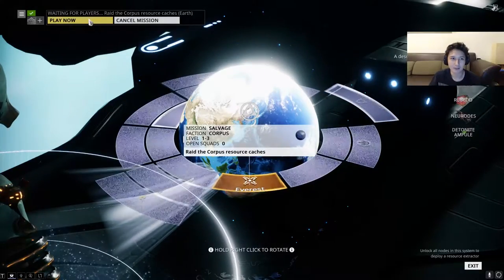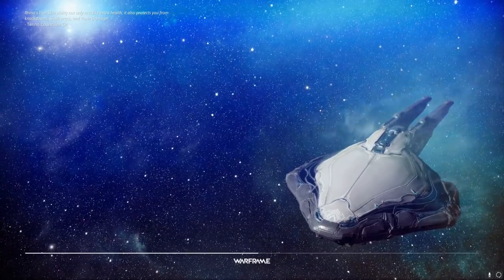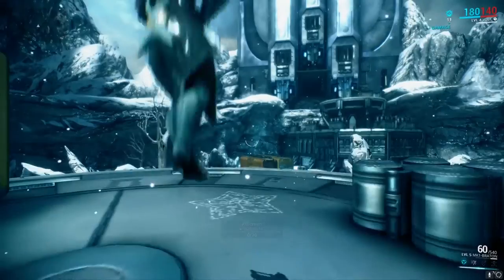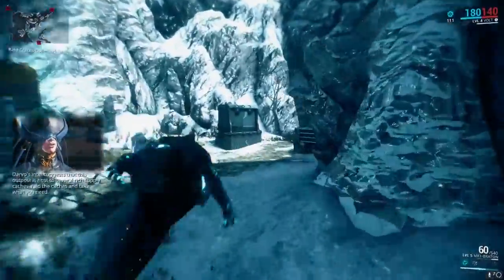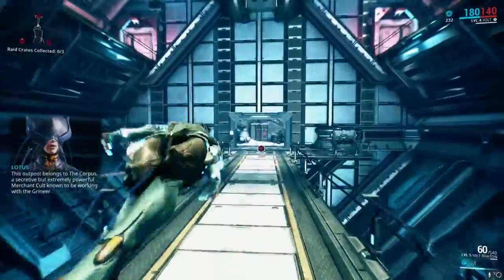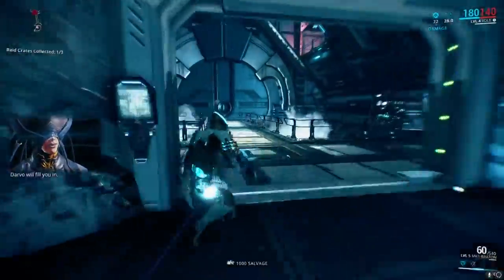So let's go grab our resource cache — we can't build it yet without our resource cache. Darvo's intel suggests that this outpost is host to several rich supply caches. Raid the caches and take what you need. This outpost belongs to the Corpus — a secretive but extremely powerful merchant cult known to be working with the Grineer.